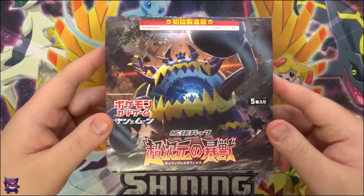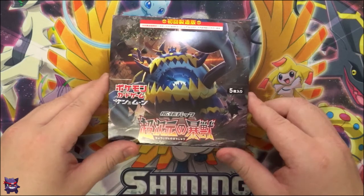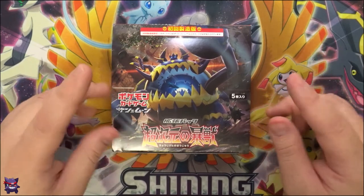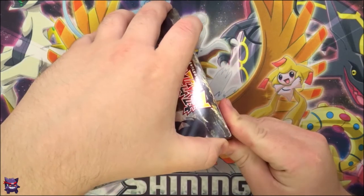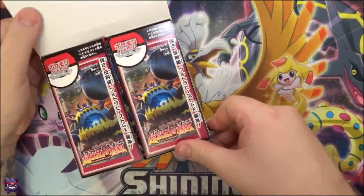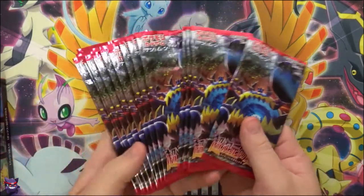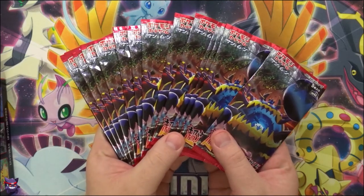Today's video we will be finishing SM4A, which is Ultra Dimensional Beast, which is one half — I'm not sure if GX Battle Boost is going to be part of Crimson Invasion — but this is at least somewhere around half of that booster box in the English set. After we did the first part I realized we haven't pulled any Ultra Beast yet, so hopefully that's what we'll be getting today. As always we have 15 beautiful packs here to open.